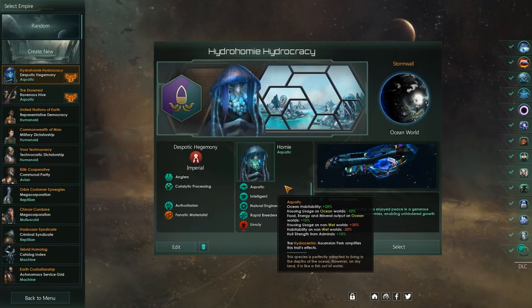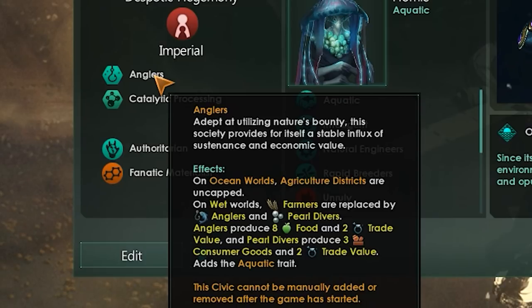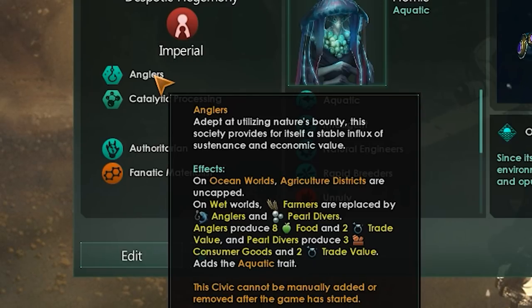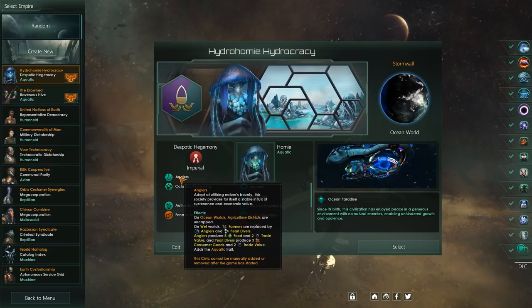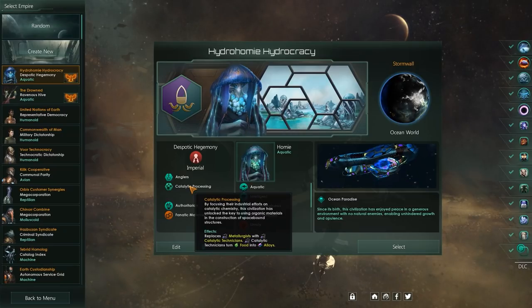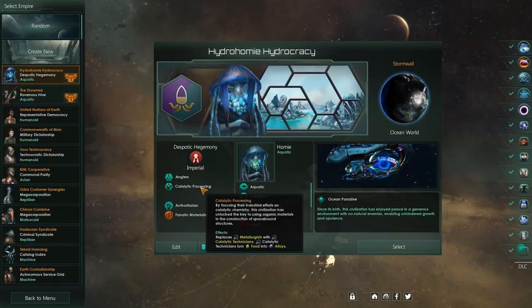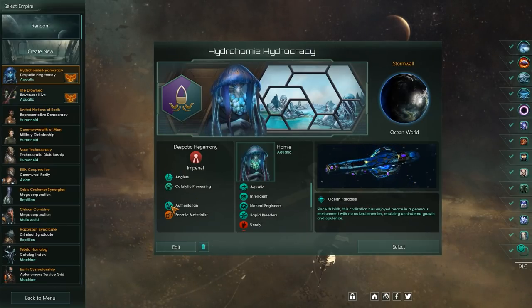We'll also make use of one of the new civics — Anglers — which gives us a bit of a change to the way we play the game. Farmers can produce food as well as trade value, and we also gain pearl divers, which get us consumer goods and trade value. Our farming districts are going to play out a little differently and be more effective than normal, and they'll be uncapped — as long as you have space on the planet, you can build as many agricultural districts as you want. I thought let's focus on getting lots and lots of organic material from the ocean's depths, and pair that up with catalytic processing so we don't even need minerals to make alloys. Instead, we will turn our copious amounts of food into alloys and build our ships from those.